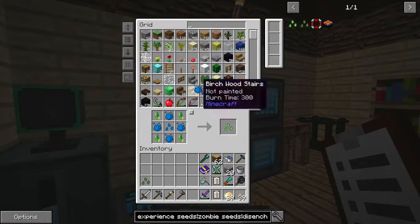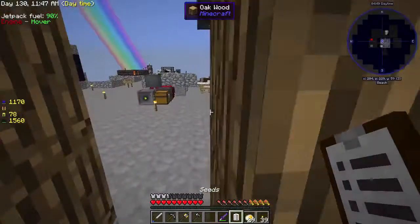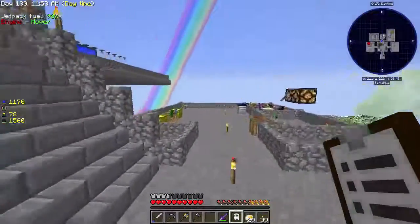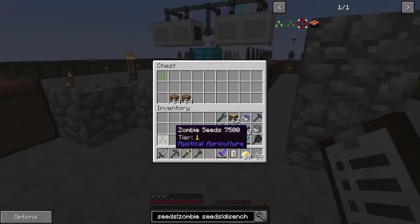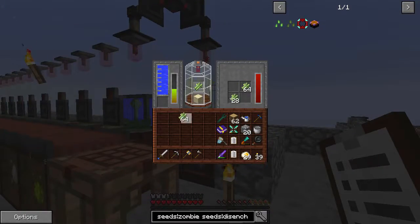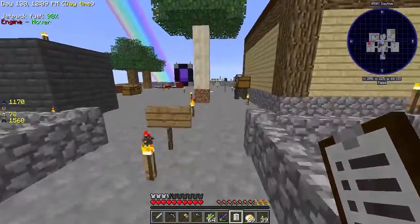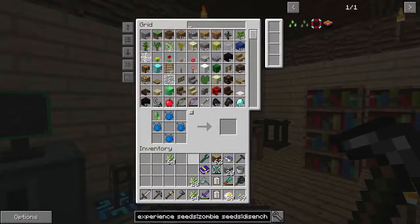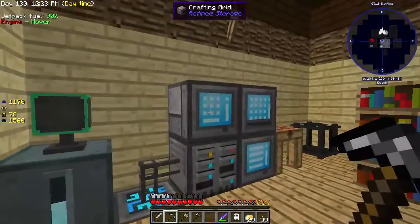Now we're going to have to make all the animals — pig and others — which should not be a problem. I'll put these guys in to be processed. We'll take all of this stuff down with us. I'm going to grow a little more sugar cane but then we'll call it a day on that. Let's look at upgrading the Inferium cores.